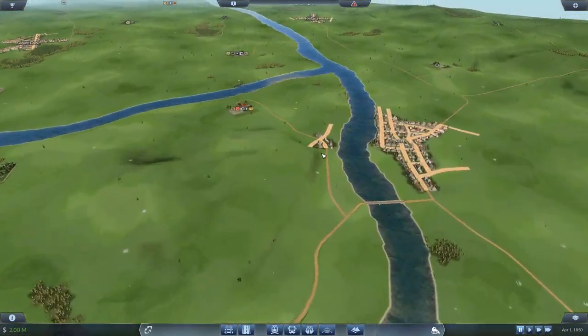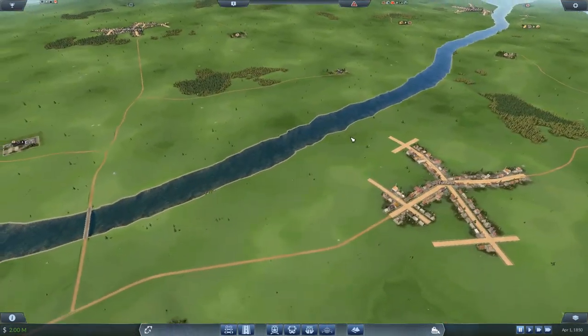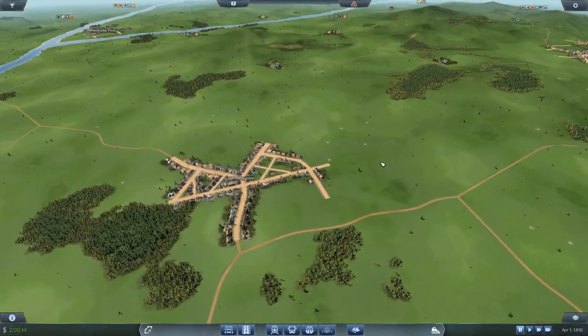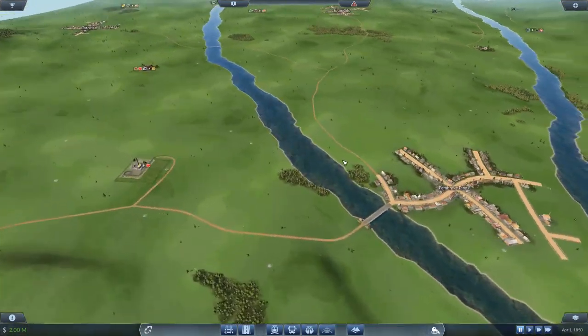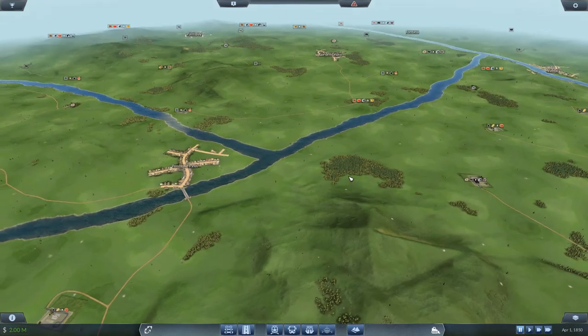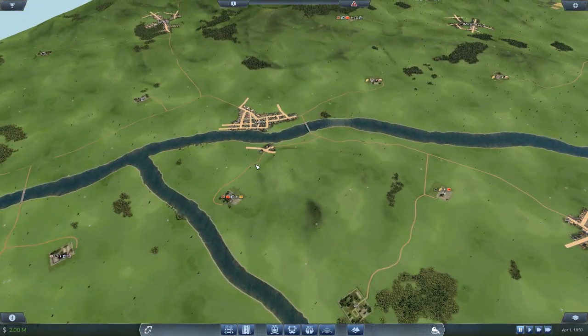I do like to pair the American vehicles with the European landscape, because the European landscape tends to be green, which I find to be more aesthetically appealing, whereas the American one is usually more of a brown — looks more like something you'd find in the southwest or a desert. So first things first, a good way to start this game is to build a pass-through line. You almost have to do that.